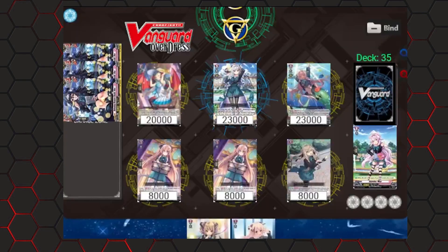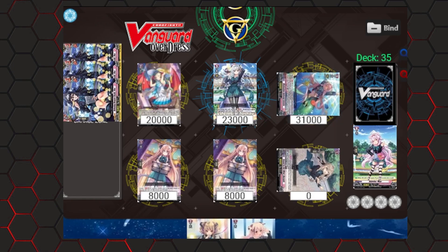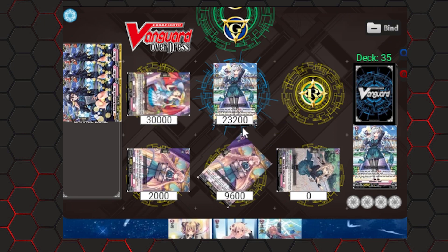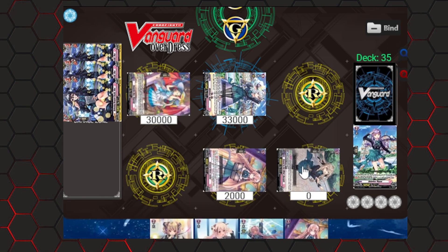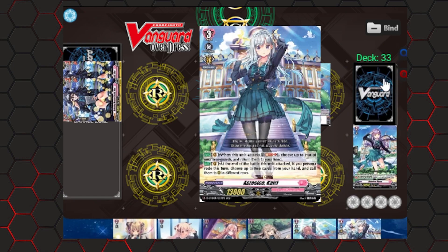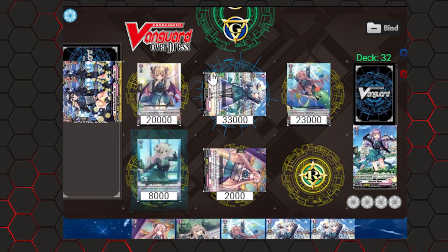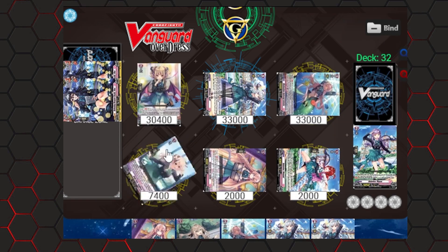Here's the main combo. We Persona Ride this turn with Fluretti and Arlette in play, and a back row filled with boosters. We attack with Arlette, then Arlette bounces back to hand after the battle. Then we attack with Fluretti while boosted, then we attack with Kairi. We use Kairi's skill to Soul Blast and bounce the two boosters back to our hand. Fluretti activates — we move it to soul and call Arlette back from hand. We do our twin drive, then Kairi activates and we call Laploom and Larissa. Laploom calls Nanami from our soul behind Arlette. Then we attack with Arlette, Arlette can bounce back to hand if we want, and then we attack with our last column.